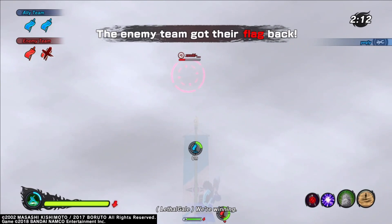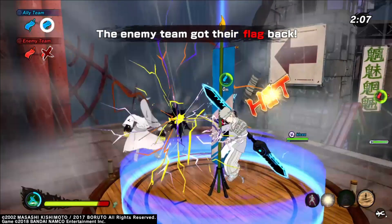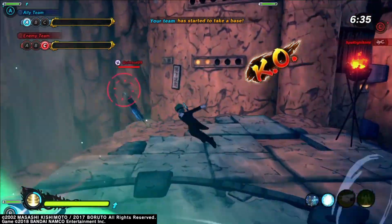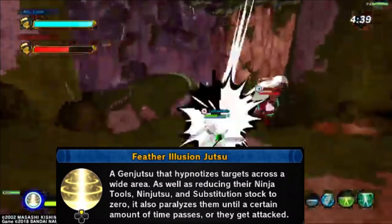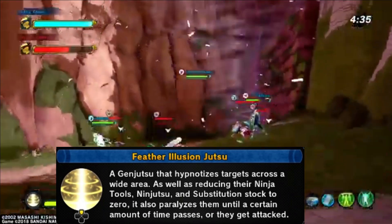A whole minute later my health is full, his health is low, and I have to give thanks to the Slug — that is why I killed him. The second jutsu is Cellular Extraction. Please, if you're not going to use any of these builds, at least put this on — it is the best healing jutsu in the game.